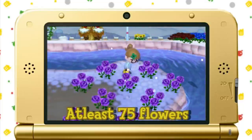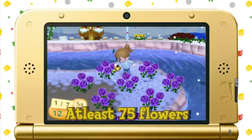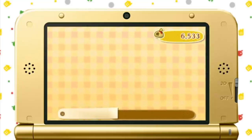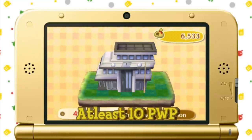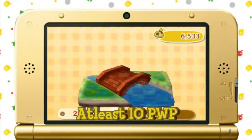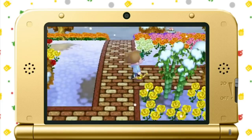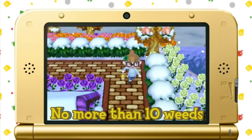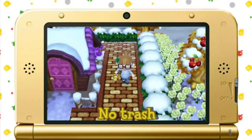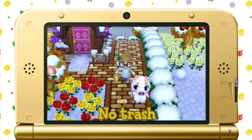You'll need at least 75 flowers planted throughout your town. At least 10 public works projects are needed, although this does not include the Dream Suite, Fortune Teller Museum, Town Hall, and Station upgrades. You can have weeds, but no more than 10. Four-leaf clovers do not count as weeds, by the way. You cannot have any trash either on the ground or buried.